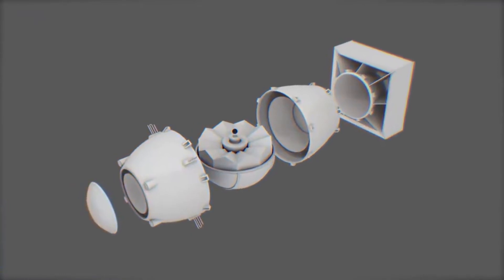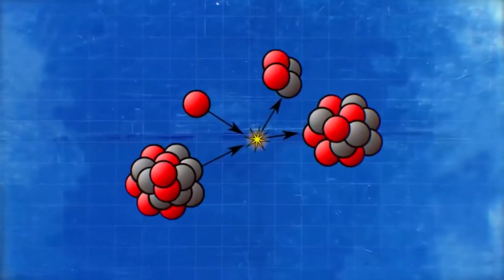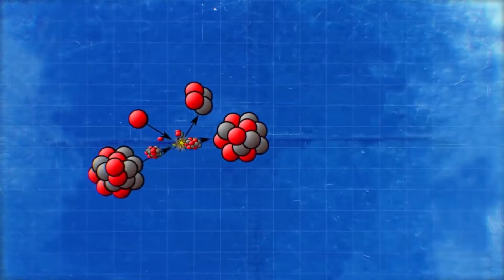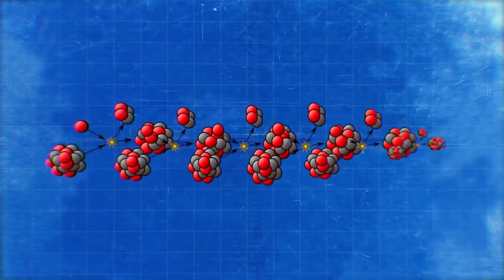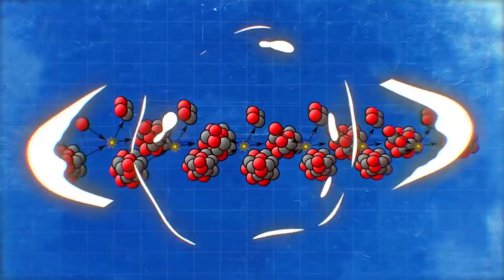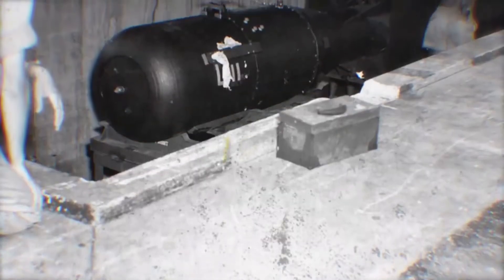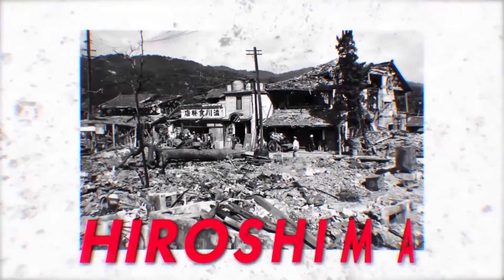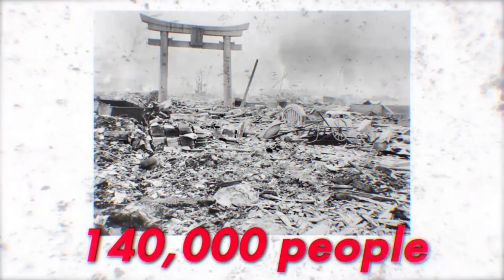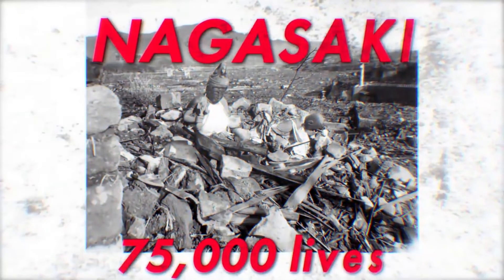An atomic bomb stuffed with uranium isotopes or plutonium: after detonation, a fission chain reaction begins in the isotopes. This process is accompanied by the release of huge amounts of energy and leads to a super explosion. Such an explosion in 1945 allowed the Little Boy atomic bomb to destroy the Japanese city of Hiroshima, more than 140,000 people,